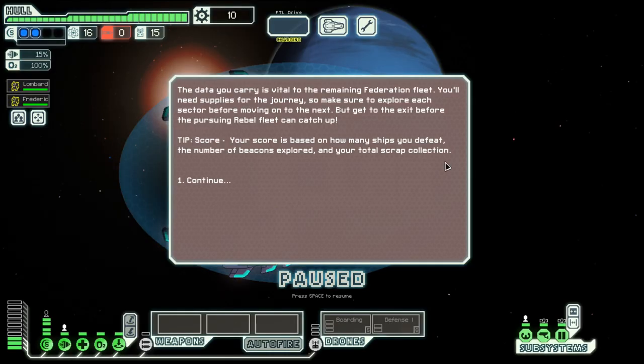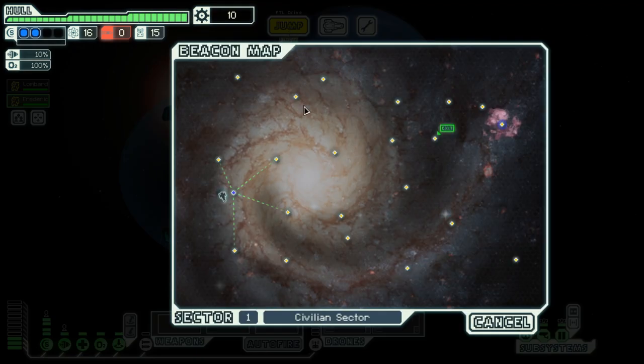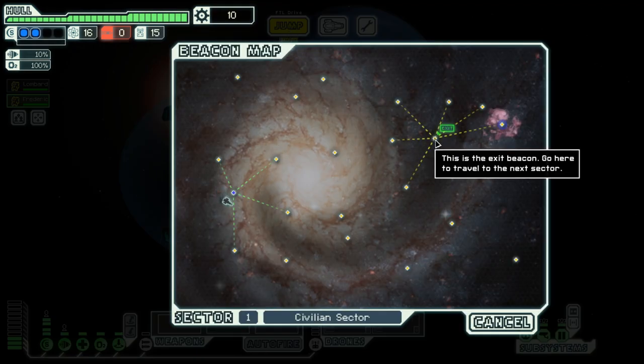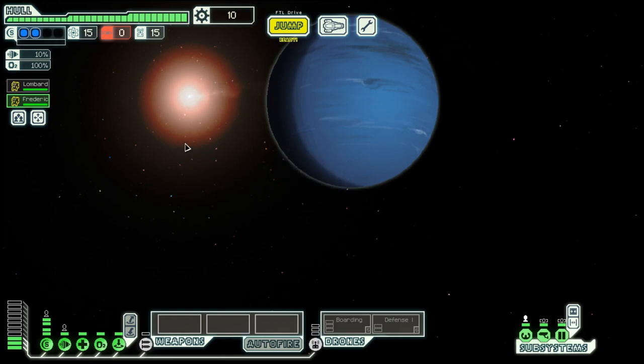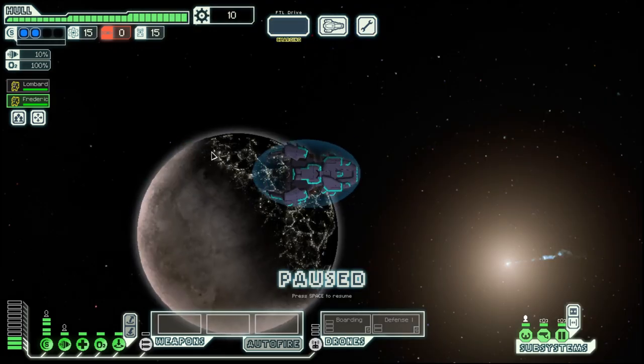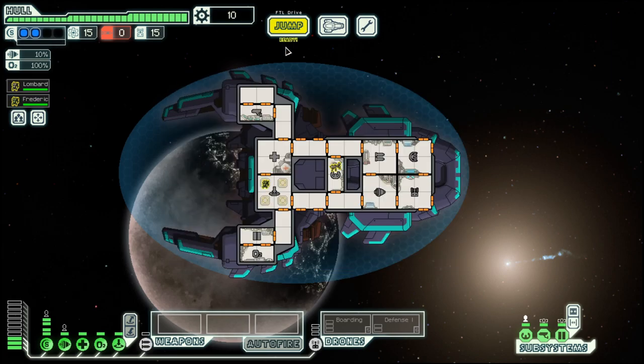Hello boys and girls, my name is Hotsosti and welcome back to season 26 of my FTL series. Today we are back in the Mounties Cruiser Layout B, where we already had one go, unsuccessfully so. Maybe I had the wrong strategy there.